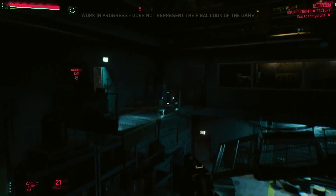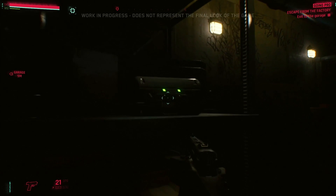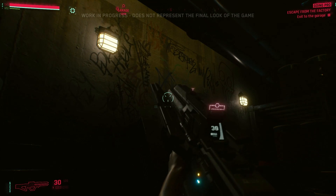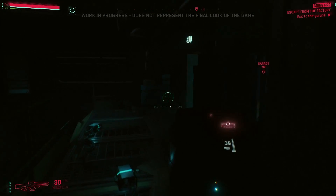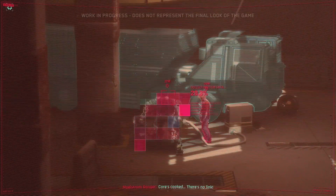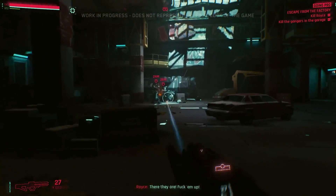We just found a corporate tech rifle — corporate weapons are top of the line. Let's scan this guy and see what's going on. It looks like Royce is back and he's prepped. He's got an armored exoskeleton, so we won't be able to get rid of him that easily.